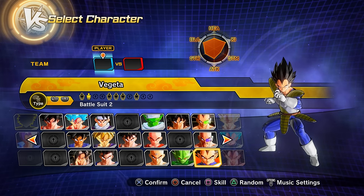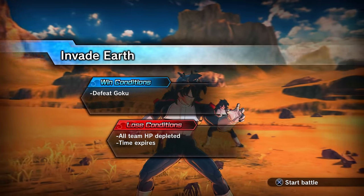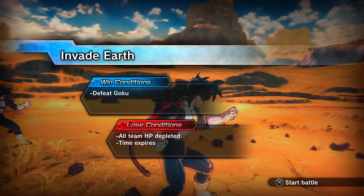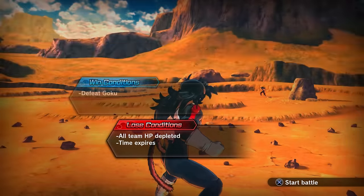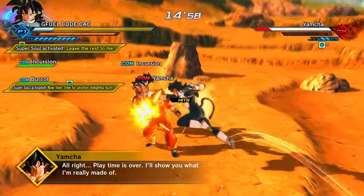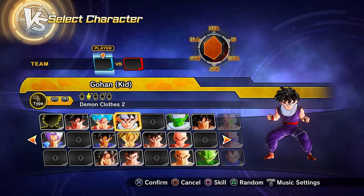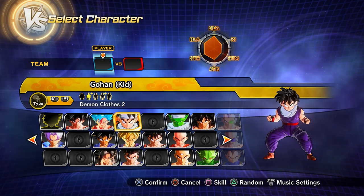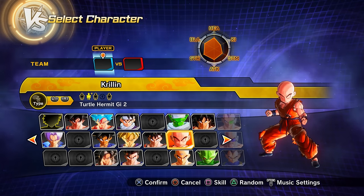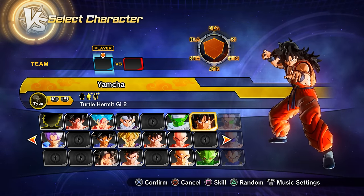To unlock parallel quest 8, clear parallel quest 7. Clearing parallel quest 8 gets you preset 2 of Kid Gohan, preset 2 of Krillin, and preset 2 of Yamcha.